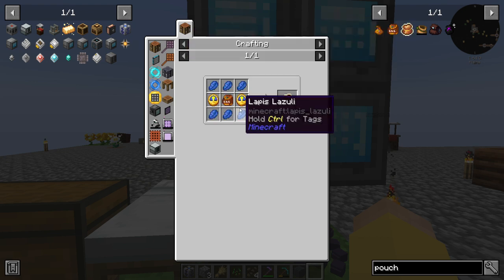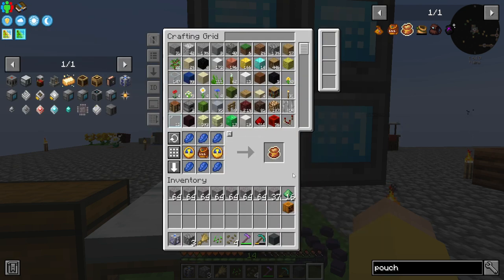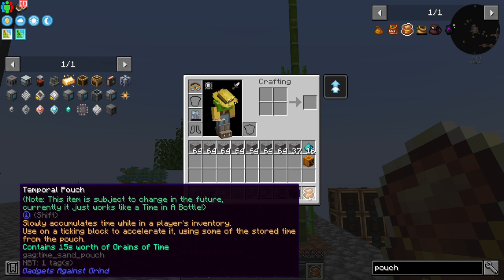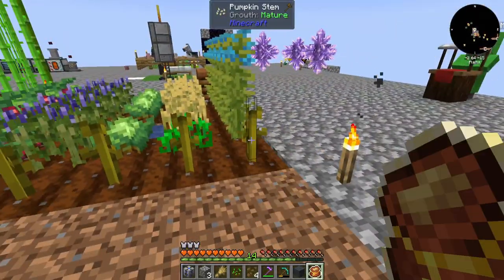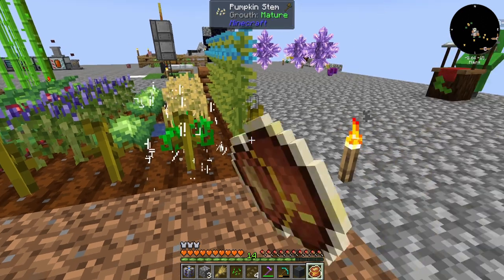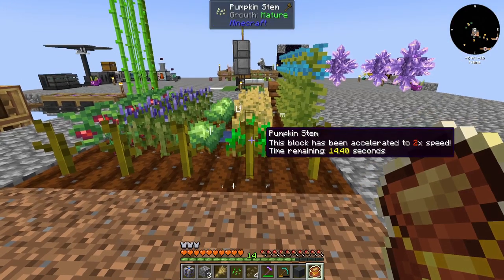So I looked into making the temporal pouch, and I'm pretty sure I have everything I need for it. Two clocks and an ender pouch gives a temporal pouch. So that speeds up time — it slowly accumulates time while in a player's inventory. Use on a tick block to accelerate it, using some of the stored time from the pouch. So I come over here and this block has been accelerated to two times its speed. I've now got 13 seconds worth of time.